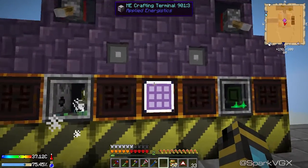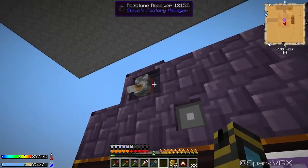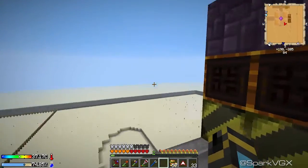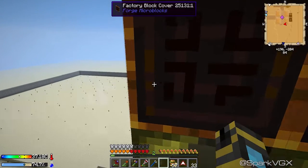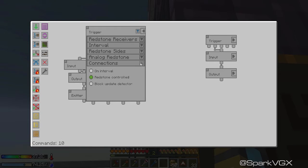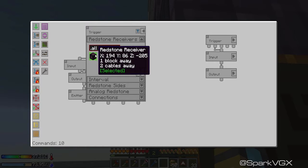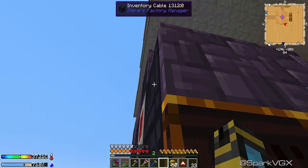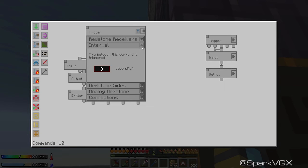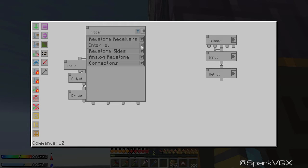Essentially, number one: before we get to the Applied Energistics part, I just suggest adding a redstone receiver. I like being able to turn my farms on and off, and you can do that very easily just by changing this to redstone controlled. Select your redstone receiver - remember that you've got to connect it to one of your inventory cables.